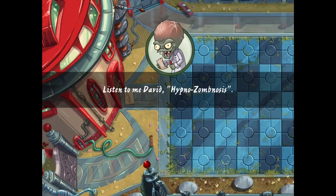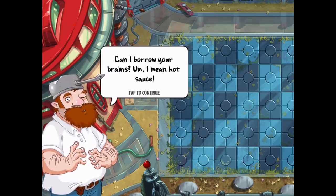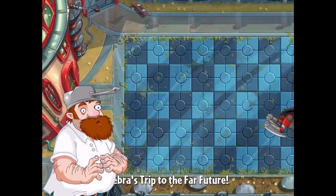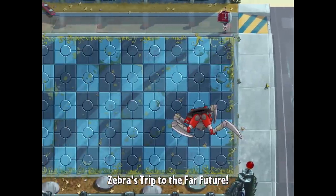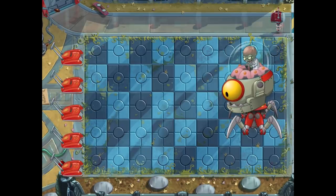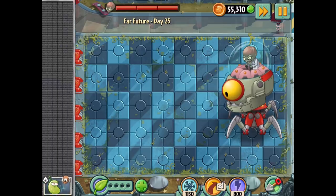Zomboss says: 'Listen to me David — hypnozombinosis!' Then Crazy Dave says: 'Hey neighbor, can I borrow your brains? I mean hot sauce.' Oh no — is he going to turn on us? He's going to try to eat our brains while we're fighting Zomboss in his giant robot. Surprise, surprise — giant robot in the future level! I always love fighting Zomboss, this should be cool.